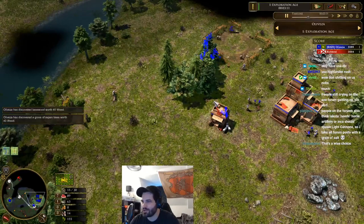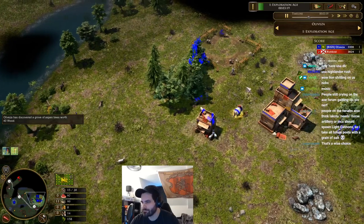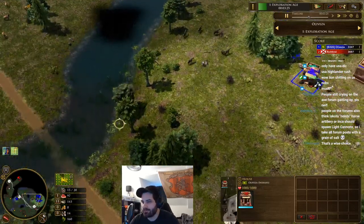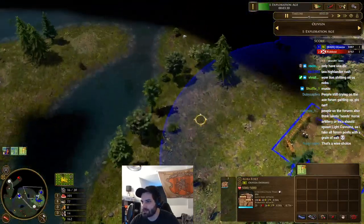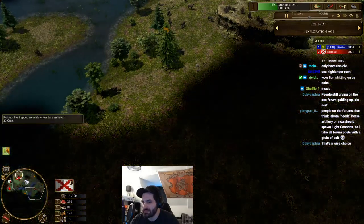It's a difficult position because this tree line is making it really difficult for Oli Beza to place a really efficient Agra Fort. This isn't a particularly good placement because Robot could attack from this bottom angle and the Agra really wouldn't be getting in the way. However, if he comes from the top the Agra is very smart. I'm sure Robot will scout that out and know exactly what the plan of attack is.